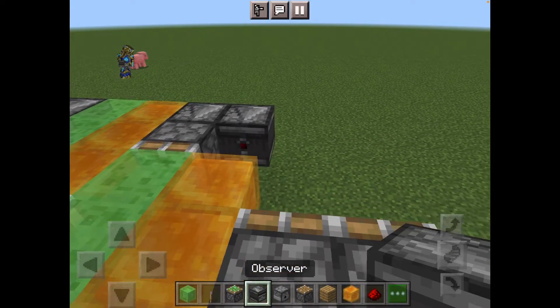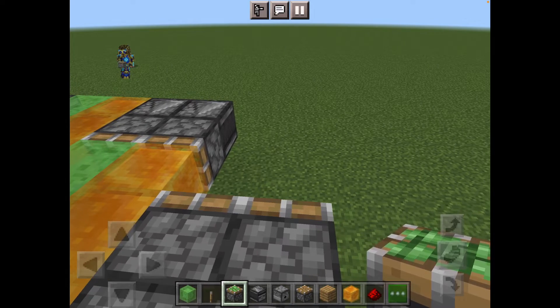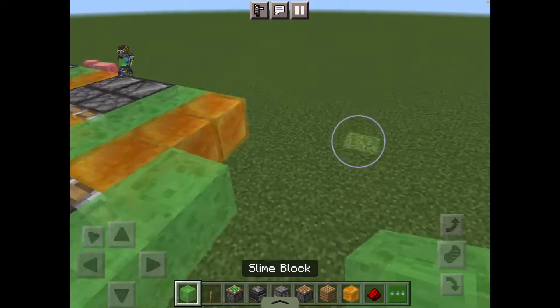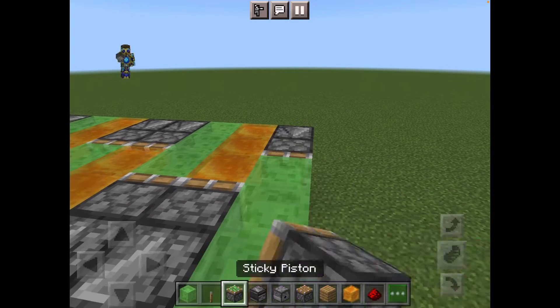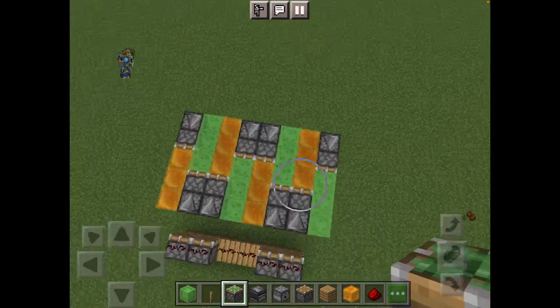Now we have an observer, a sticky piston, three slime blocks and three honey blocks. Another three slime blocks. An observer and a sticky piston. The slime blocks and honey blocks, as you can see, are alternating.